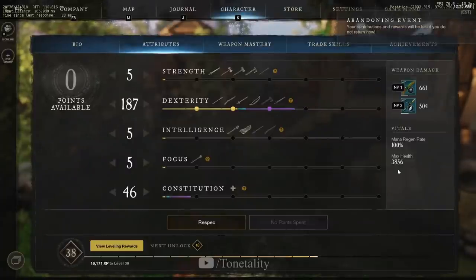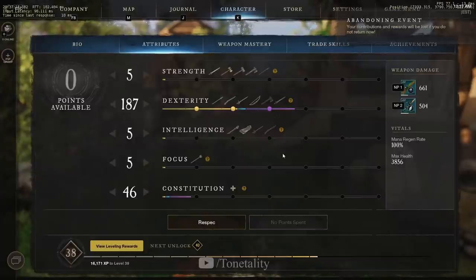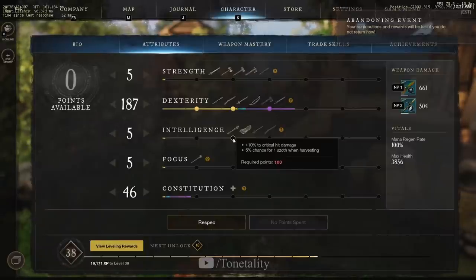Let's talk about attributes. Luckily both the musket and the rapier scale off the same stats. During the leveling process, you'll get way more benefit dumping all your points into Dexterity. You could drop a couple of points into Constitution to get that first threshold for 20% stronger heals from consumables. When you get to level 60, you're going to respec and main into Intelligence for specific thresholds.